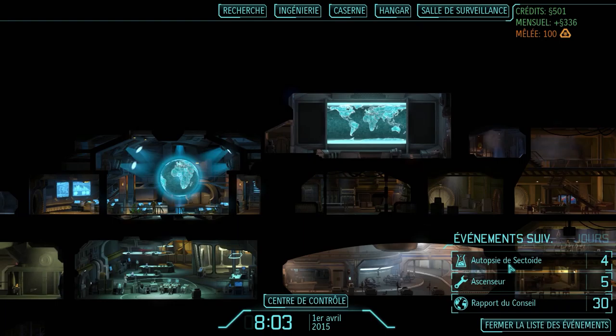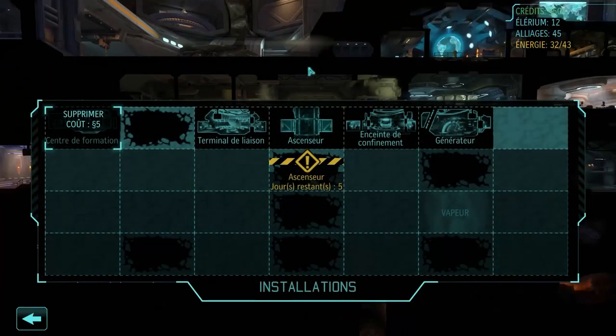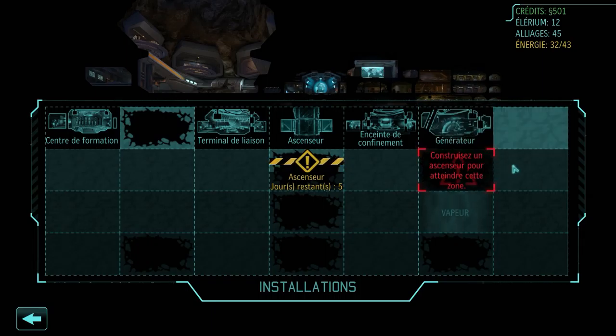The upcoming events: there is an autopsy of insectoids. Then I will build an elevator, because in my installation I want to build a liaison terminal here. We will use these four slots here, and then for the generator we will use these four here.